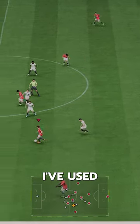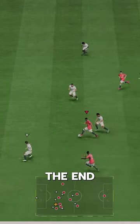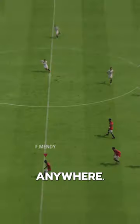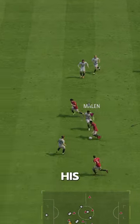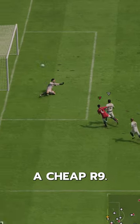This is like the first guy I've used that's been able to cook Virgil van Disney besides Mbappé. He's got the end product to it all too — his finishing is great and he can score from anywhere: left foot, right foot, outside the box, doesn't matter, it's going in. His attacking AI is amazing too. What a card, and a must complete if you want a cheap R9.